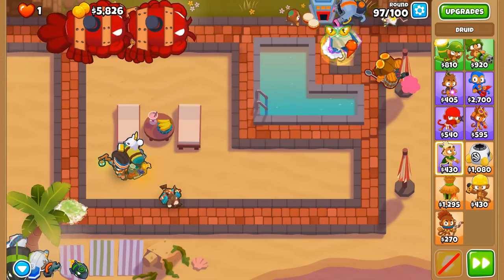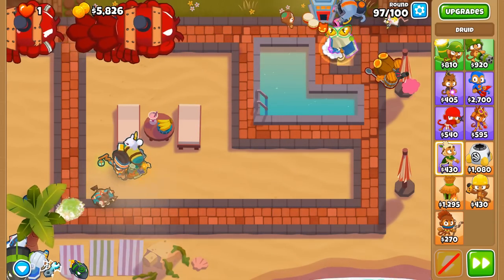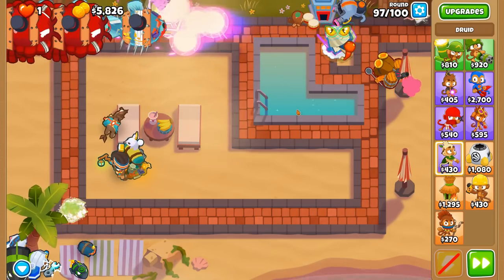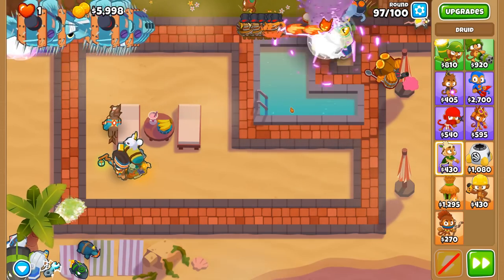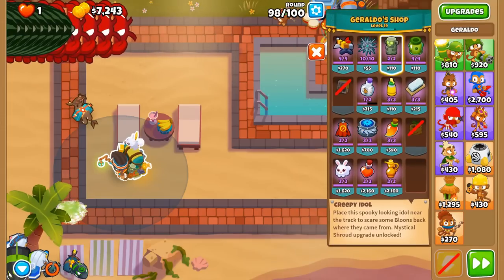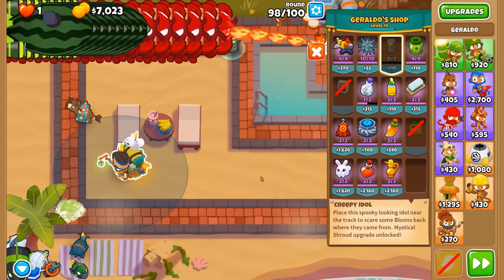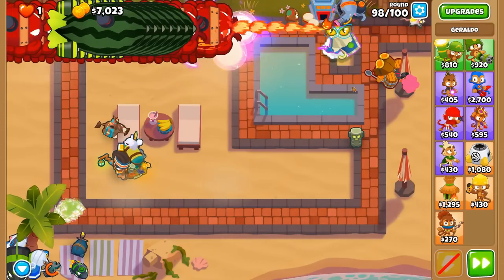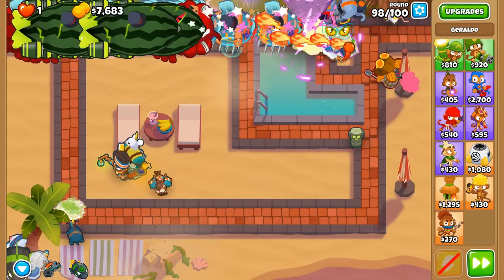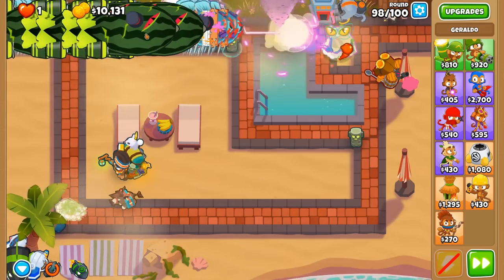Finally, some progress. The Superstorms are hopefully not meeting their pierce count so far, but we're not having any struggles because they're all being blown back. This is such an amazing tower — I am so surprised it has this much firepower. The Superstorm obviously, but the other upgrades — I didn't expect them to carry as far as they have. Round 98 is here. This is why I want to place down Creepy Idols — when the BAD is here we will have four of them at any given point in time.